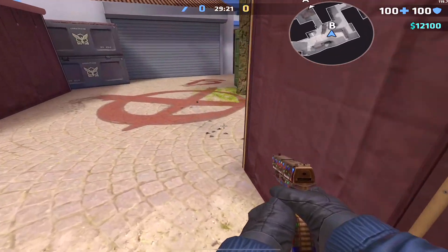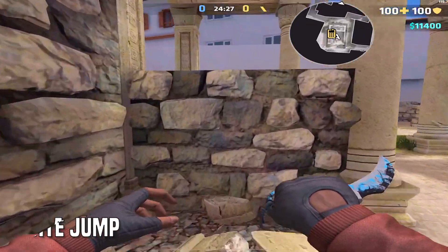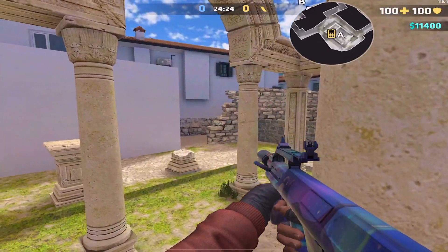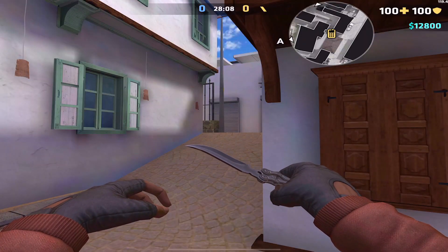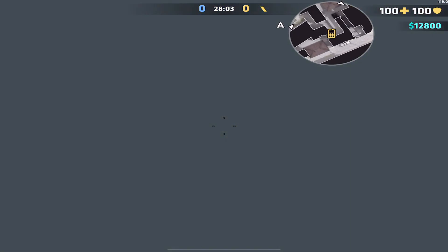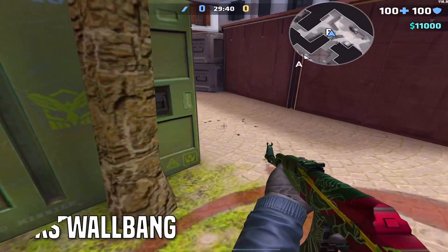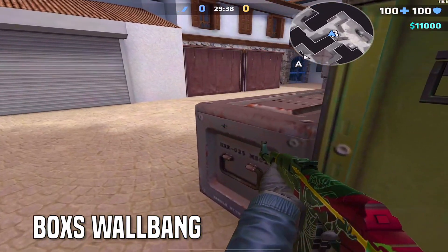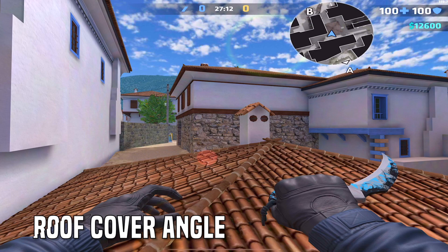You can wall bang all these brown objects. Do keep in mind there is a wall in B-mid preventing you from wall banging to B-mid. You can jump up onto the rock wall on A-site — if there's a sweaty hard scoping mid-roof player, throw this smoke, then crouch walk and press up against the wall. You will not be visible at all. You can also jump up onto the pillars, and the green box is wall bangable with every single weapon.